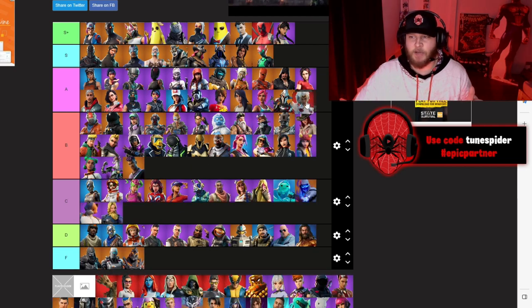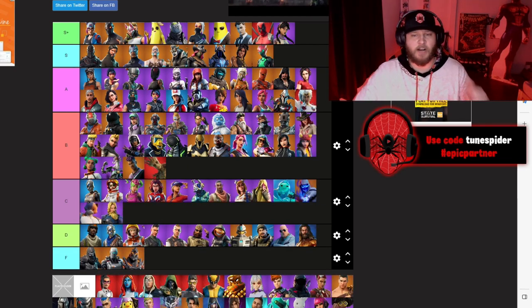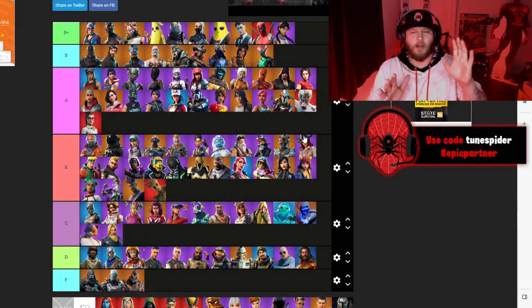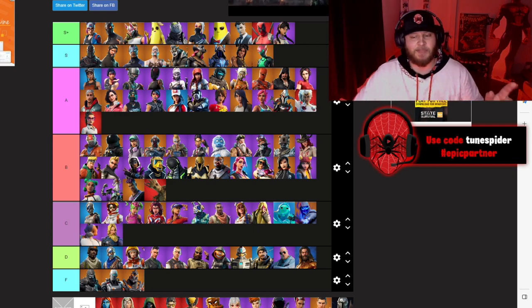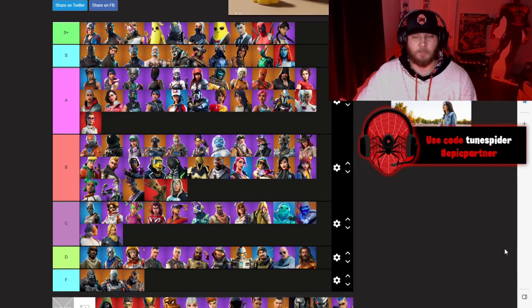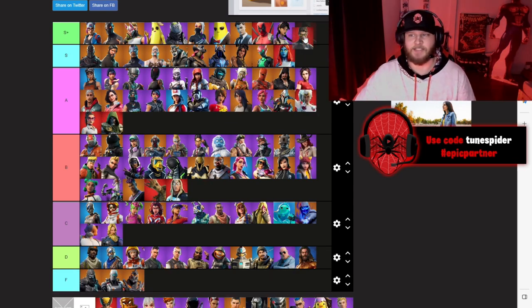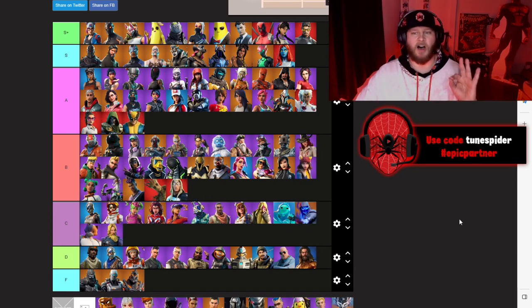The Marvel season — Chapter 2 Season 4 — they really cooked with this battle pass. Storm going A. Groot going B. Jennifer Walters going A — the transformation to She-Hulk was absolutely incredible. Mystique is 100 going S — one of the most unique battle pass skins we've ever had. Thor going B. Dr. Doom going A. Tony Stark definitely going S Plus.